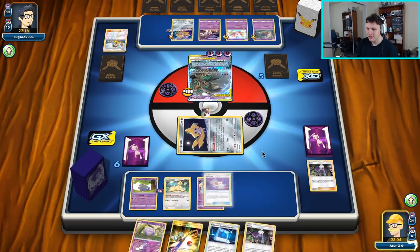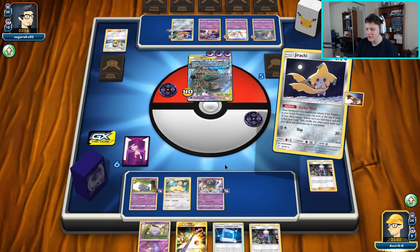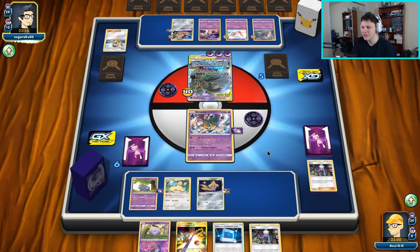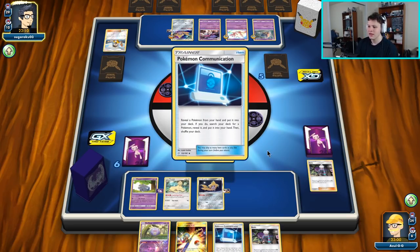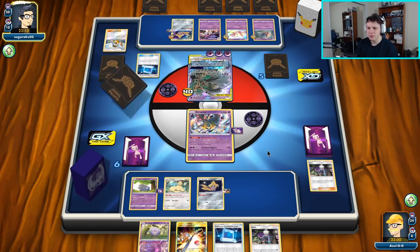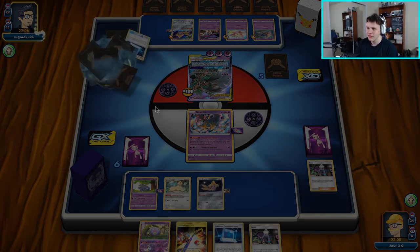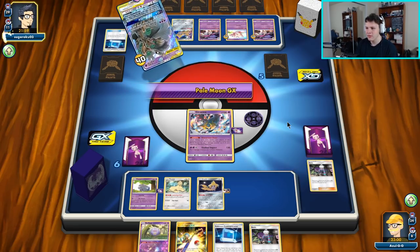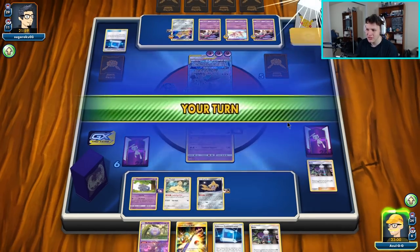We could definitely get in trouble with this. If our opponent realizes what's going on they could just retreat to Mew and start using Psi Power, but then they risk us having a Switch — which would be really reasonable to play in my deck, which I don't play. I'm hoping they don't use the GX attack to get around the Spell Tag — and there's the Pale Moon GX. Okay, they go with the GX attack, but that's fine.